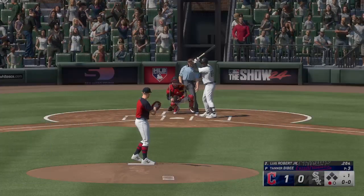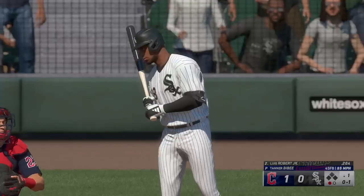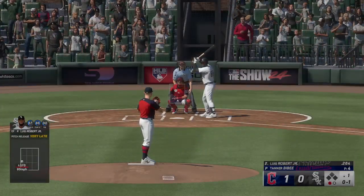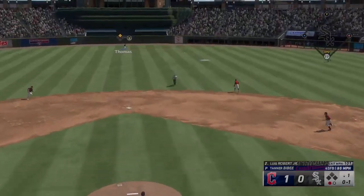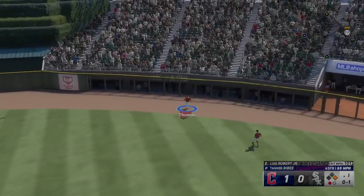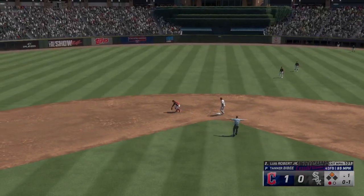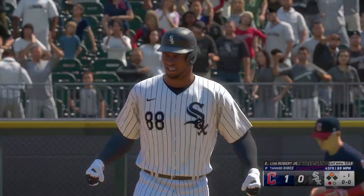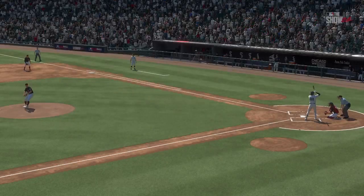Luis Robert now. In there and it's 0-1. Hard hit to right center — that should be extra bases. Here comes the throw. And he starts his afternoon off right with a double. Fastball pretty much middle-middle, and that's what you fall asleep dreaming about as a hitter. No surprise, he put a great swing on it.